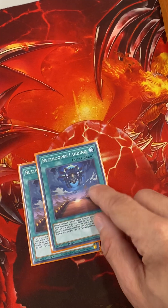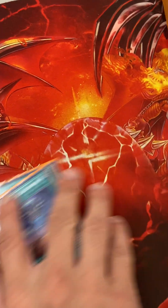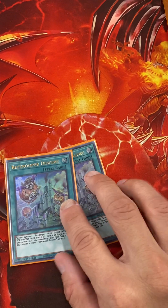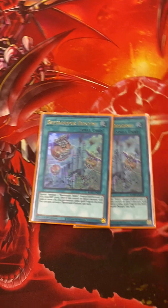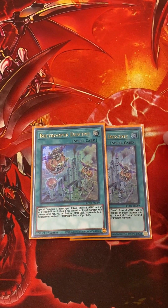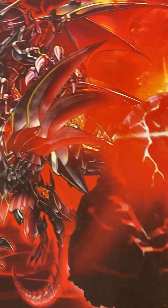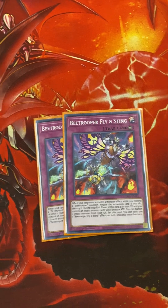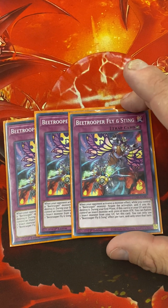Three B-Trooper Landings — this is the Fusion card, and you banish 2 Insects to get it back to hand. Two B-Trooper Descent — I was running it at 3 but cut it down to 2. If you control an Insect monster with 3,000 or more attack, you can pop a Spell or Trap and it summons a token. Three of the Counter Trap — you have to control a B-Trooper to use it, but you can banish an Insect to reset it.